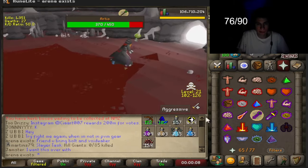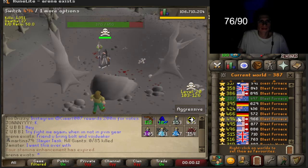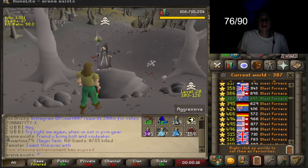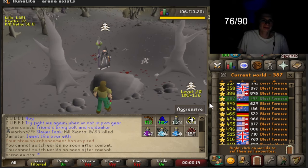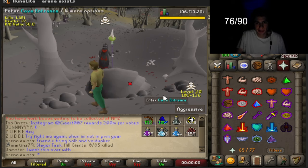That was a nice loot because we needed giveaway money, guys. Let's try to get some more kills. I am attempting to PK — we already got one kill. We're trying out the new Burning Claws, and then we're going to sell them and buy our Void Waker back.